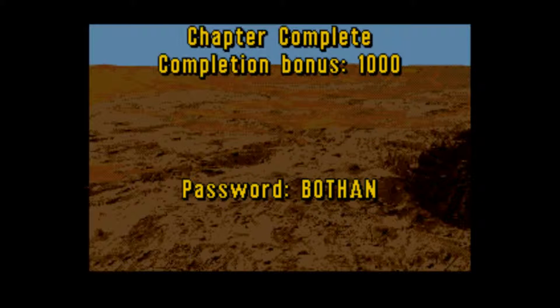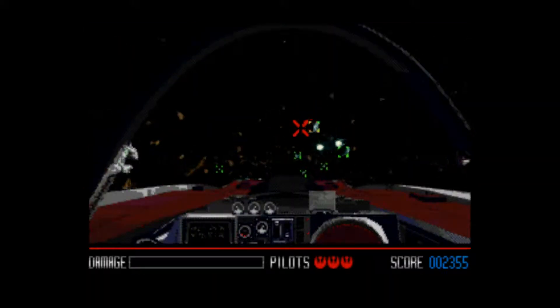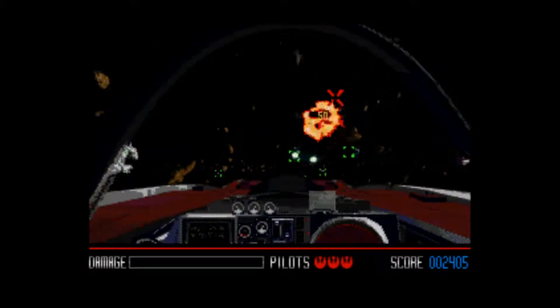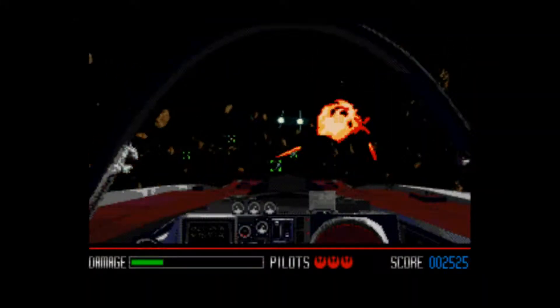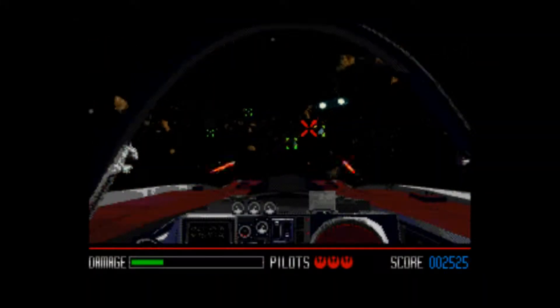After learning the basics, you have to do some asteroid field training. All you do is fly through the asteroid field, shoot the asteroids, and dodge the rocky ones. I did just fine on that one as well. After completing it, the game gives you another password to use in the passcode.